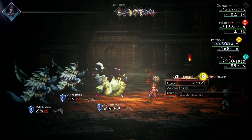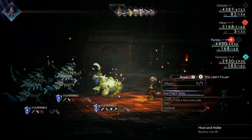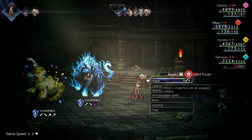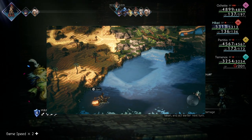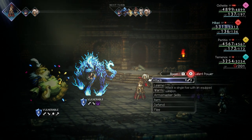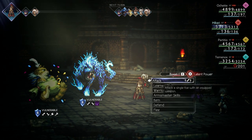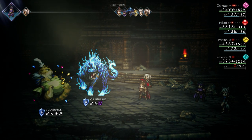The first strategy only requires one character. You will need Ochet with the support skills A Step Ahead and Boost Start. You then want to equip Ochet with the Double Tomahawk. The Double Tomahawk can be found in the bottom left corner of the sea. They did nerf the Double Tomahawk from the original Octopath Traveler, but it is still an amazing item even with the nerf. You also want to raise Ochet's accuracy as high as possible with nuts, accessories, and gear.